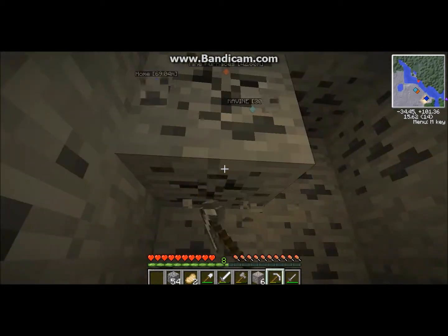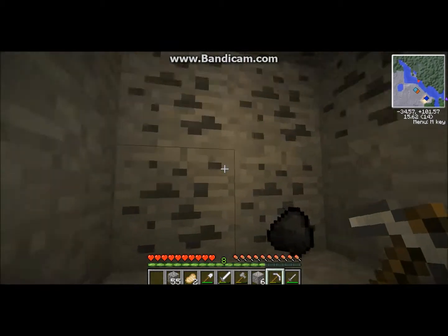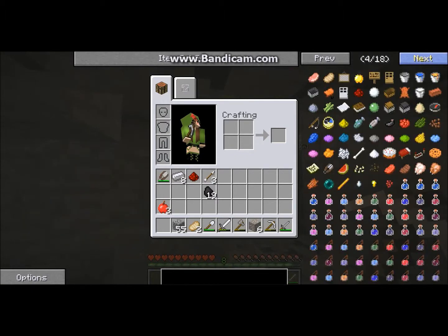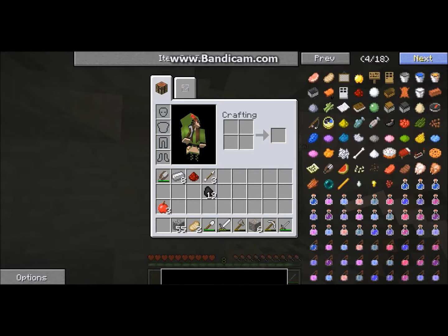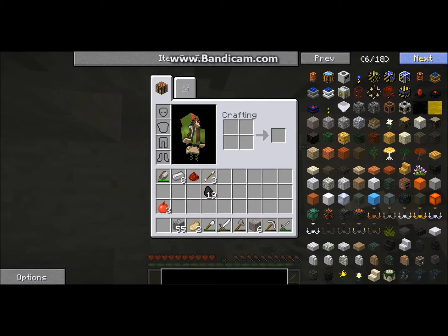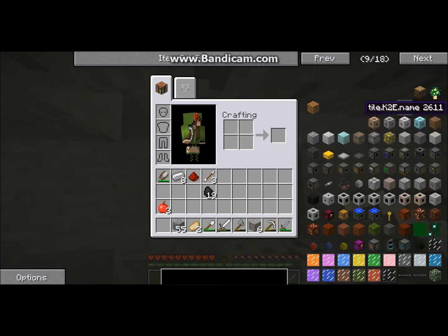This 1.6.4 version of Galacticraft is more complicated than what I was watching someone else play. That's gonna take a while, but we'll get through it because we can go to the Moon and then also Mars, which'll be really fun. I added the portals mod so we can get from place to place, and also iron chests and Bibliocraft, and the music mod.